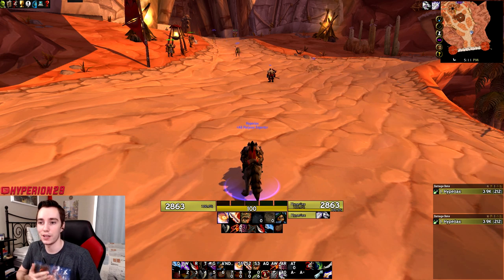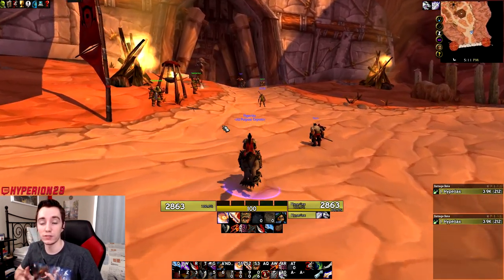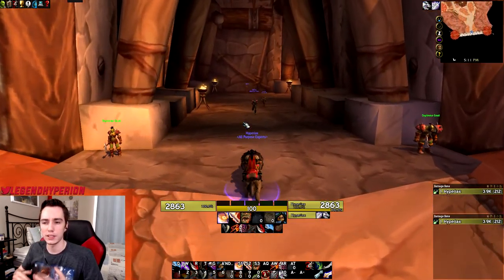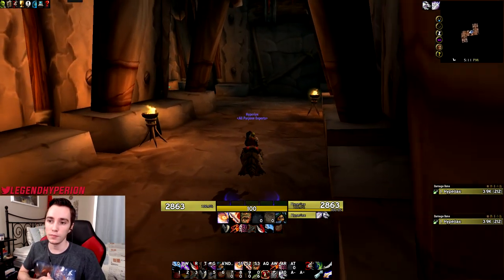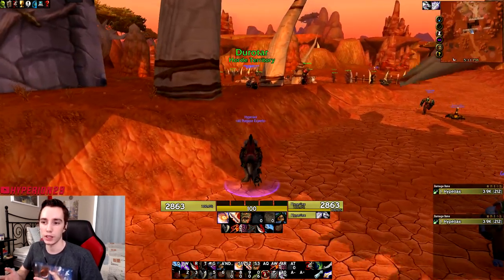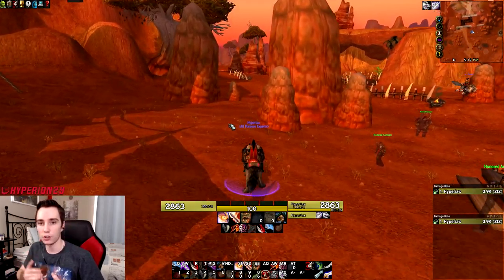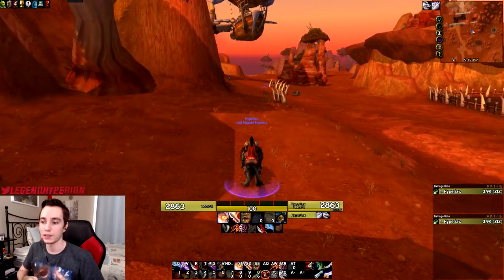Hello everyone, Hyper here. In today's video we'll be going over my add-on pack that I use for WoW Classic. I'll go over two different add-on builds: one that includes ELVUI and one that does not, because ELVUI incorporates a lot of different add-ons into its functionality. Now that my rogue hit level 60, I changed my UI to be a little more raid-friendly, whereas for leveling I kept it more classic and basic.